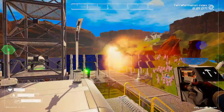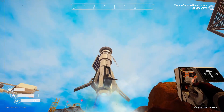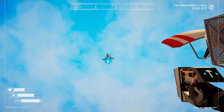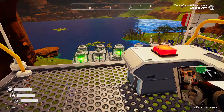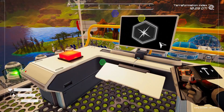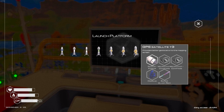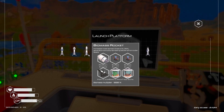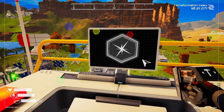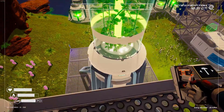Welcome back to Planet Crafter — we're going to launch some rockets today. This one is a GPS satellite rocket, and we're also launching terraforming booster rockets. We have equipment for a biomass rocket: it requires two super alloys, one fertilizer, and a seed of Lerma. This will give us a boost of one thousand percent for biomass generation.